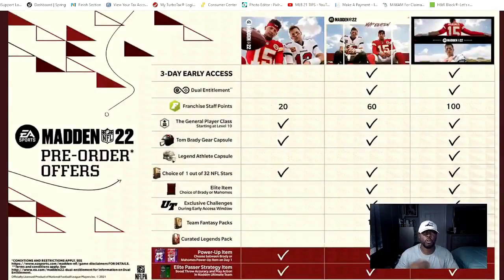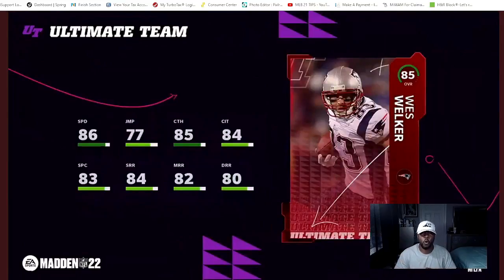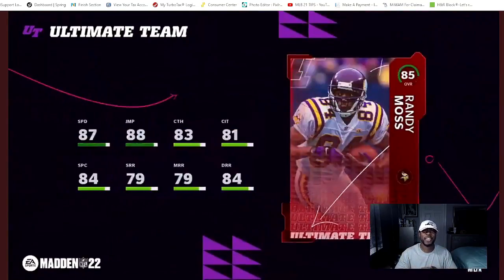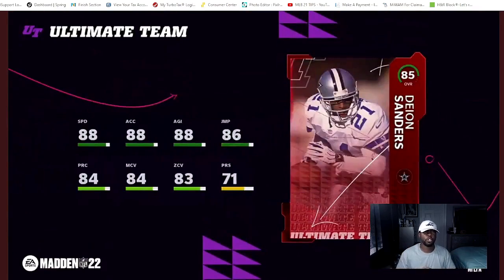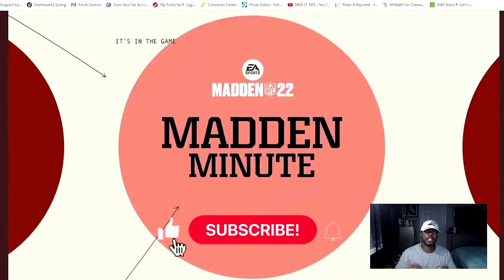Make sure you do your solos in order. Under 70 overall, you're going to use your base team and grind that out. Under 80 overall, same thing — use your base team, grind it out, get your base team built, and save your coins. Coins in the first 14 to 21 days of every Madden are very, very crucial.